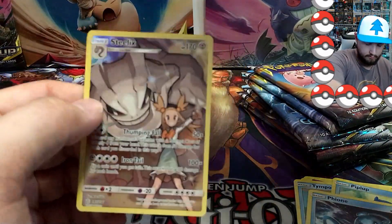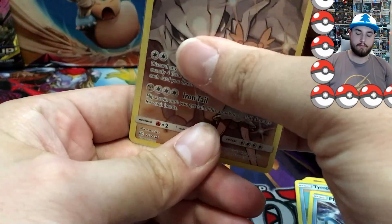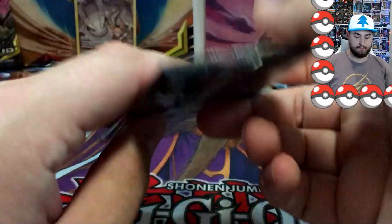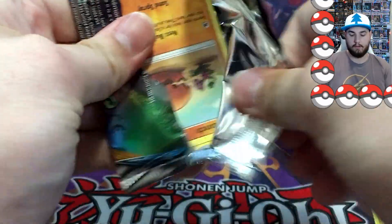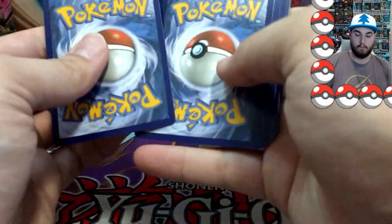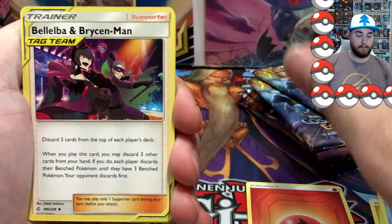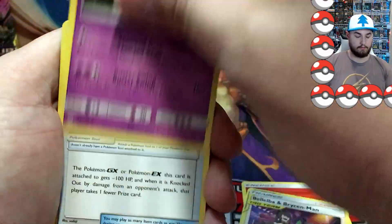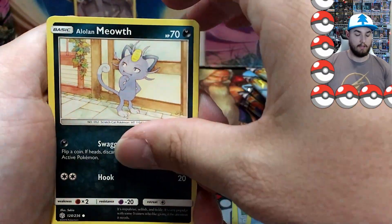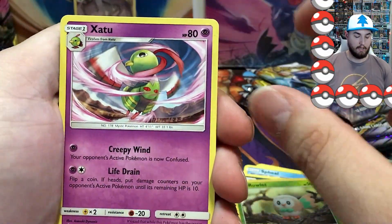The centering looks pretty good. I have seen videos where the centerings are pretty bad, so it's always nice to have a good centering. Here we go, and we get the babies pack — see what we can pull. There is the code card. One, two, three, four to the front. Fire energy — definitely trying to pull that Charizard and Brock's card, I think everyone's trying to pull that right now. That's definitely the prize card of this set. Alolan Meowth, a Ralts, a reverse Rowlet, and a Zacian.